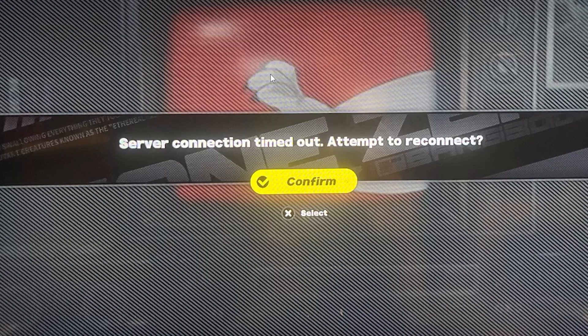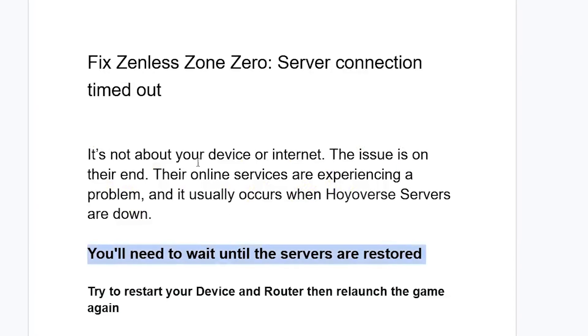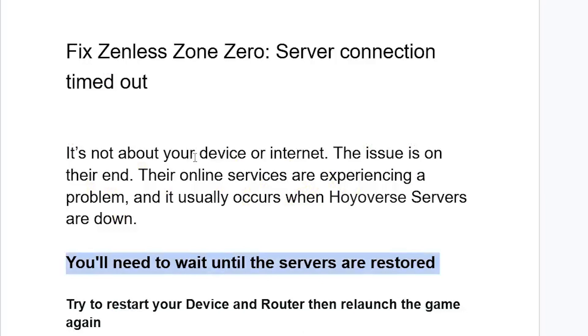If you get this error message in Zenless Zone Zero, the error says 'server connection timed out, attempt to reconnect.' How do you get this error message, as you can see on the screenshot? It's not about your device or internet — the issue is normally on their end. Their online services are experiencing a problem.